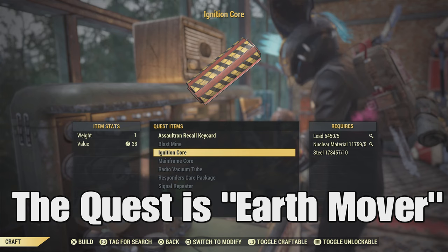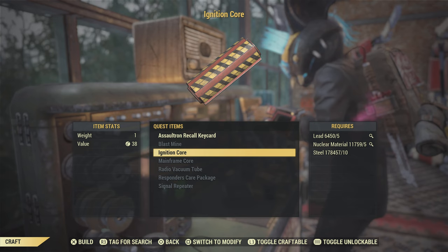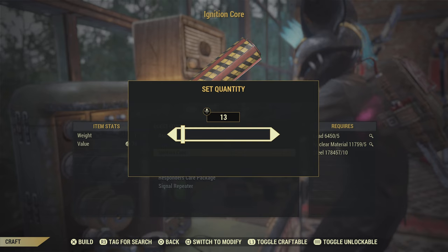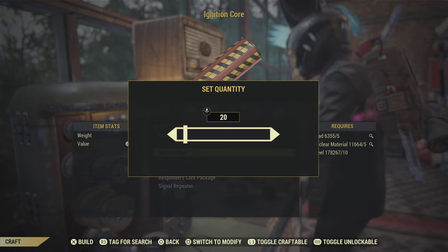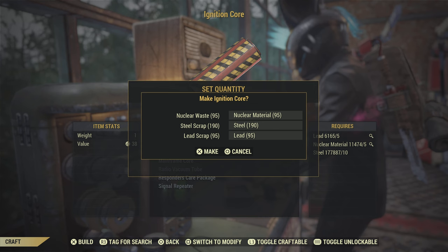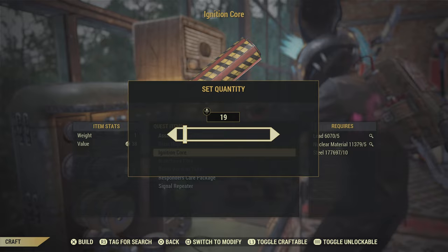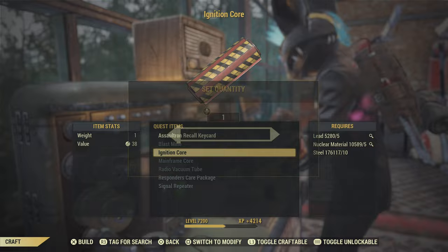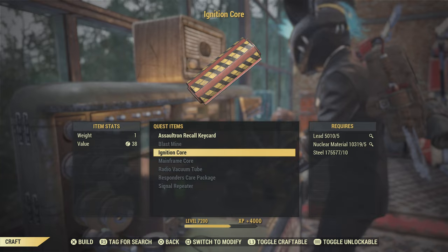Ignition cores are a quest item. I think the quest has to do with the Ash Heap and the Excavator — I'm sure it's fairly easy to do. I'll put a link in the description for that as well. You can see I'm making 19 ignition cores here, because that's the number I found — making 18 gives less than 4,000 XP. That number depends on your XP buffs. I'm using every buff except the Mothman Scarecrow and the cranberry for Leo, so I had to craft 19. If you get those other ones going, you might only need 17.